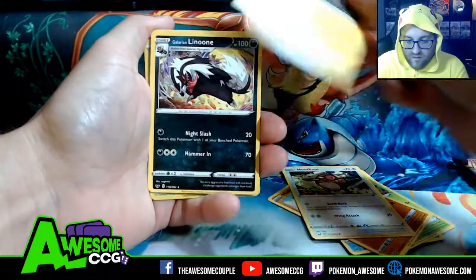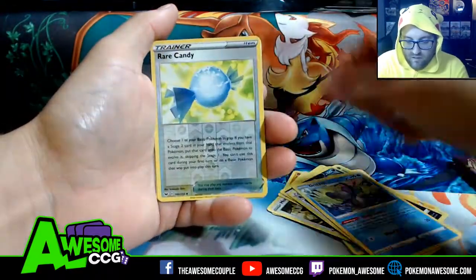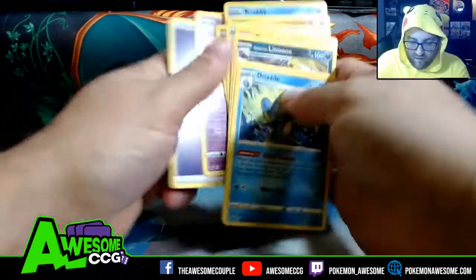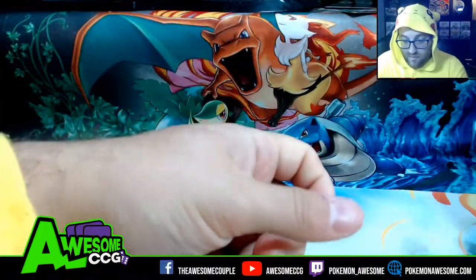Krabby, Grooky — can we get all three starters? Nope, not all three. Pinkurchin, Lunatone, Acrobike, Drizzile, Candy, and a Moosharna regular rare. So we got three packs to go, and I'm gonna save the infamous error pack for last.